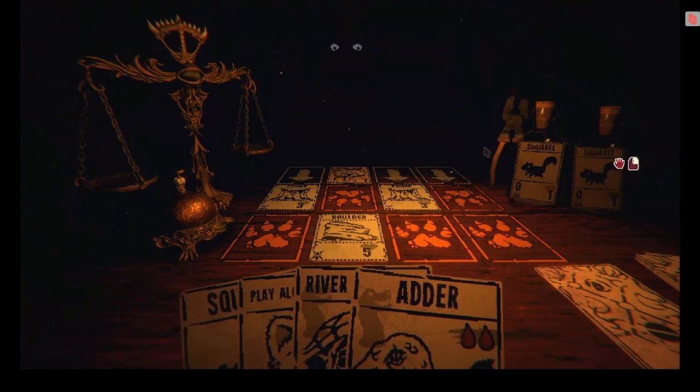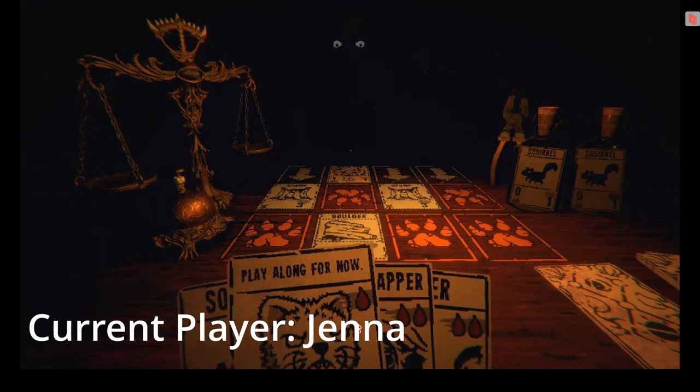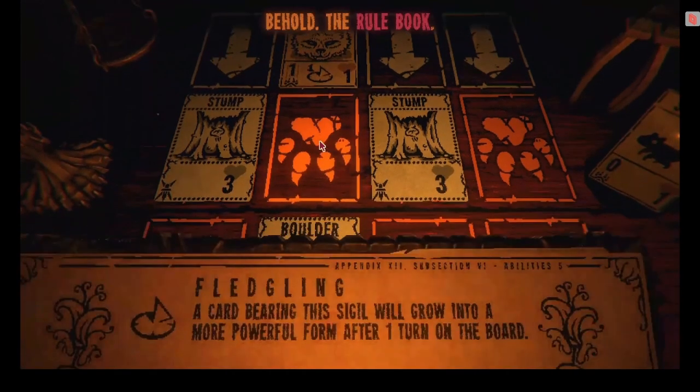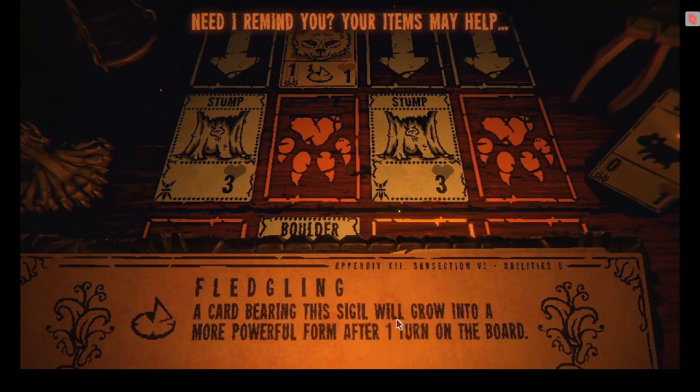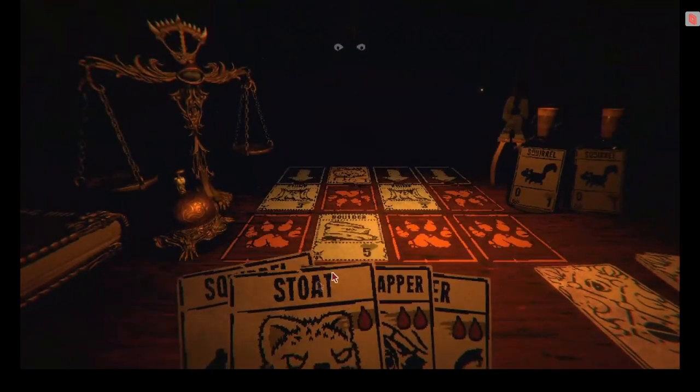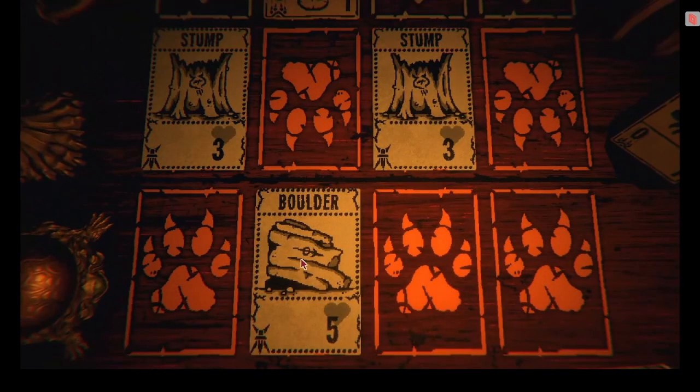I'm going to give control — who wants to play this one? I'll try. Wolf-Cub is what they're going to play next, I guess. It's flashing a right-click. "Behold, the rulebook. Fledgling: a card bearing this sigil will grow into a more powerful form after one turn on the board." So wherever the right-click flashes, it'll let you click and get info on it. This guy is just an obstacle — part of the map basically.